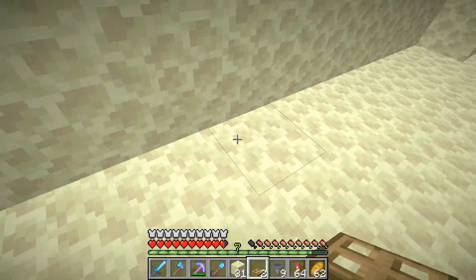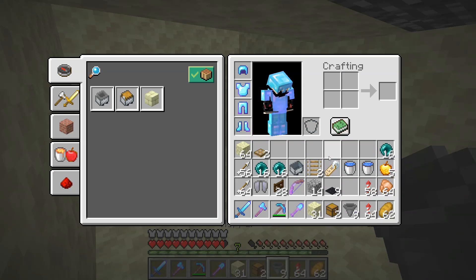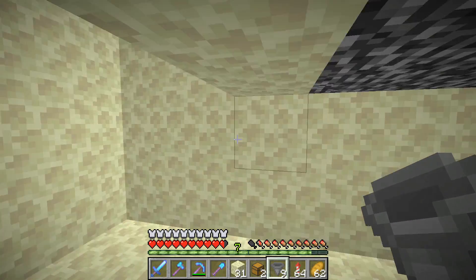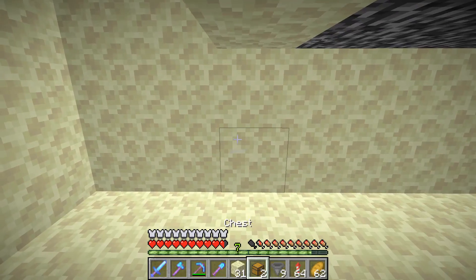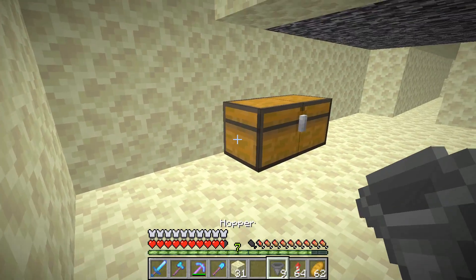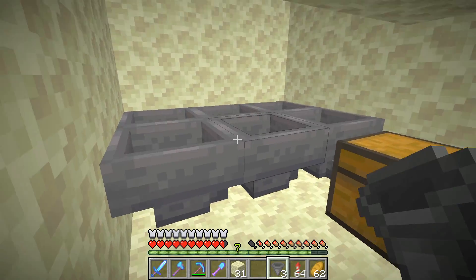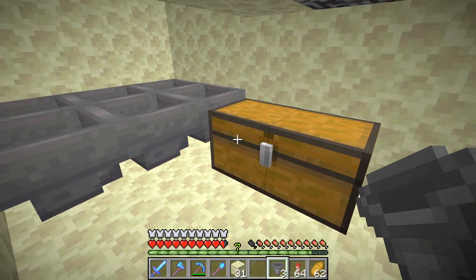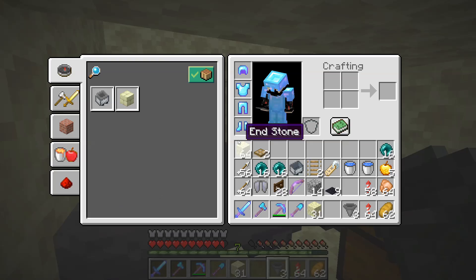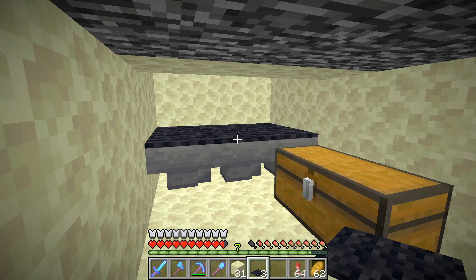Drop back down into your hole. Take your two chests and place them down just on the inside of the pit like that. Grab your hoppers and chain all of your hoppers into each other going into the chest, and then place your carpet down on top of your hoppers.